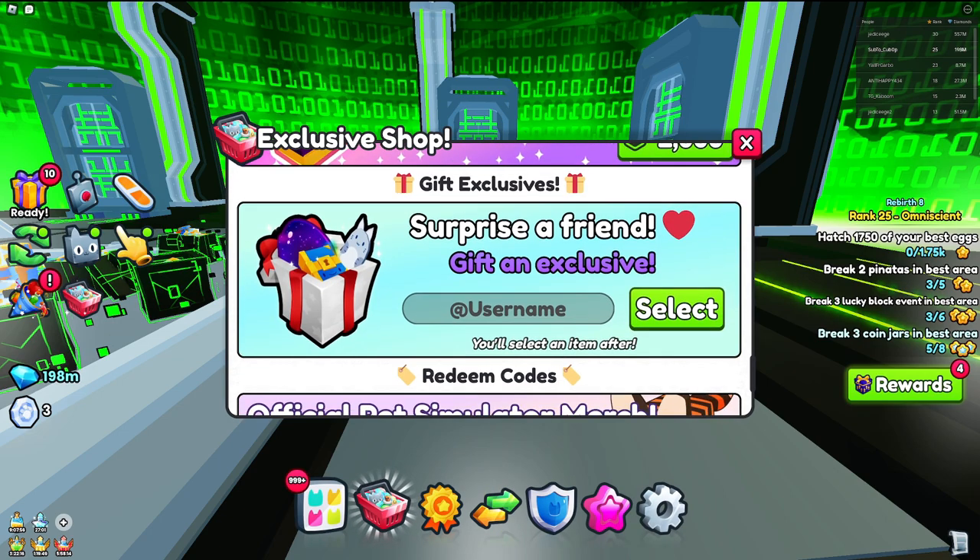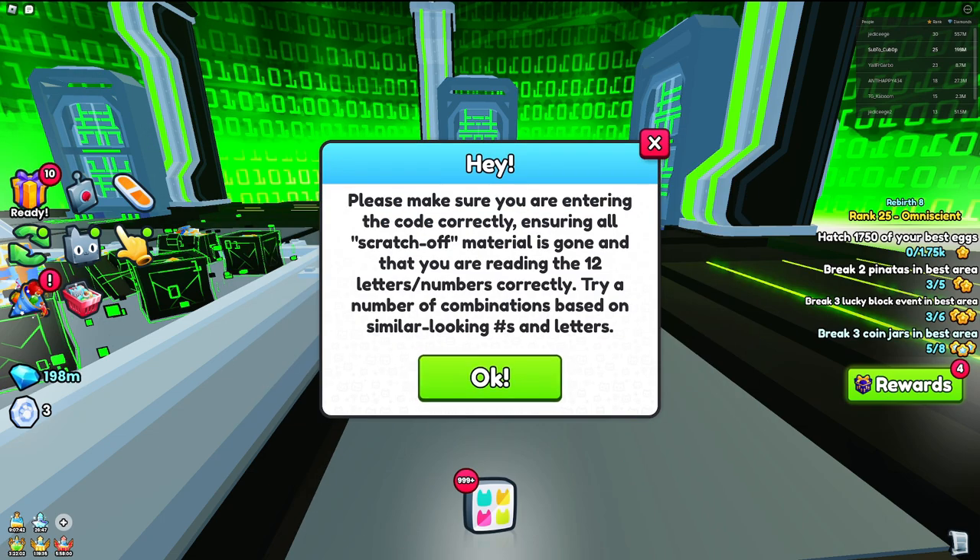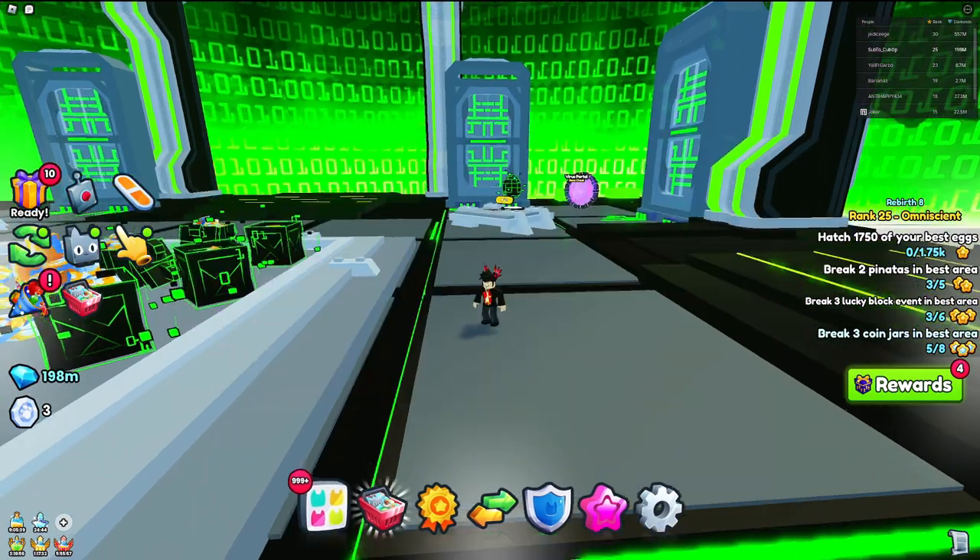Let's click select — and I actually put it in the wrong box, so that was a bummer. You guys as the viewers should have told me that! Anyway, let's just do that and now actually type in the right code this time. Alright, there we go — redeem.